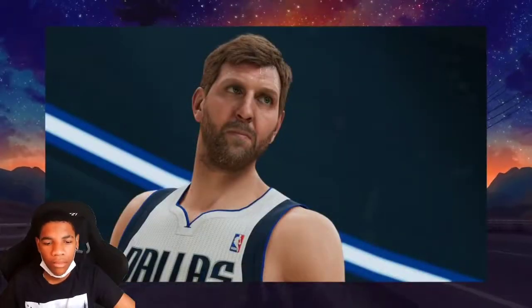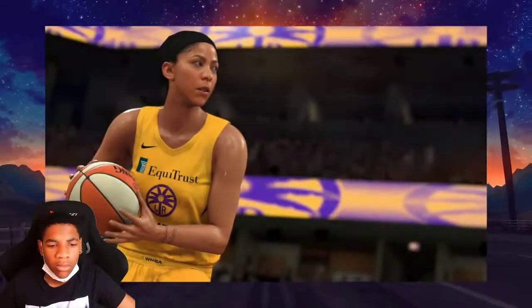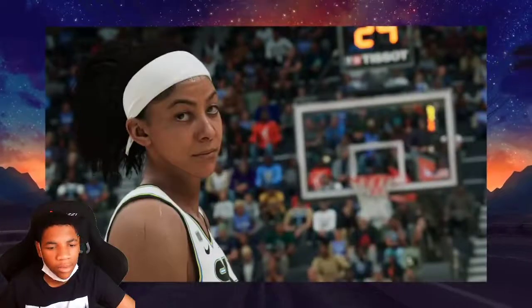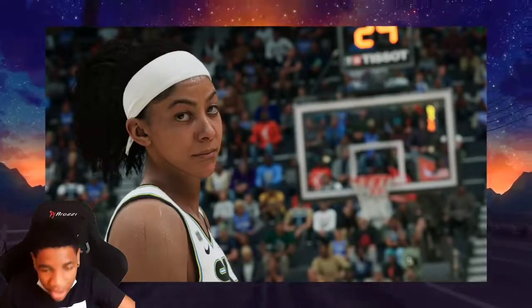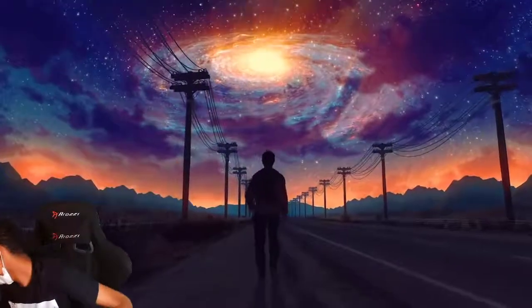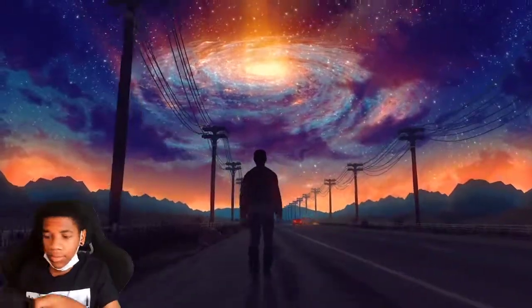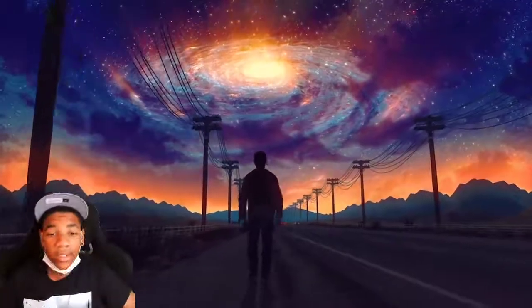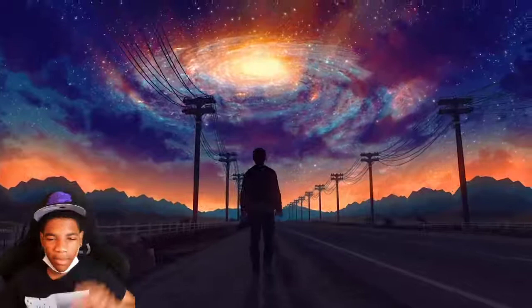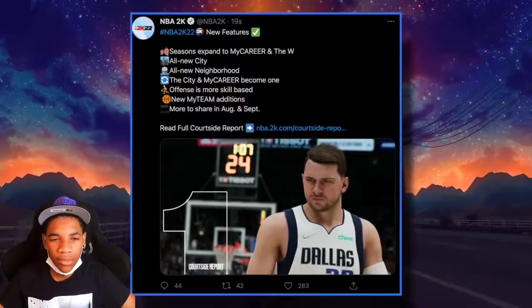He looks mean and angry, I like it. We have our WNBA cover athlete Candace Parker. This is what she looked like in 2K21, and this is what she looks like in 2K22 next-gen graphics. They always get the sweat on point — it's always the damn sweat, something I can expect from 2K. I also noticed nobody was smiling in these screenshots, probably because 2K has a hard time nailing those smiles since a smile is something very specific to each person.